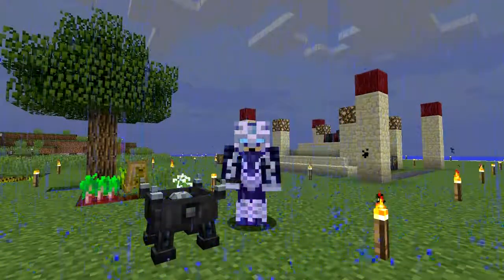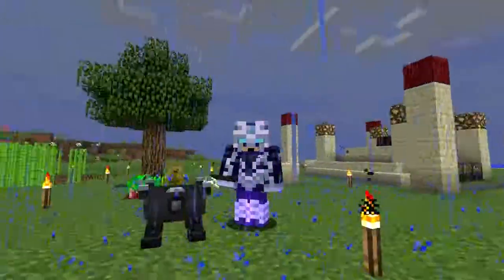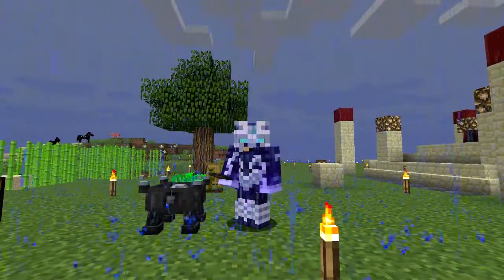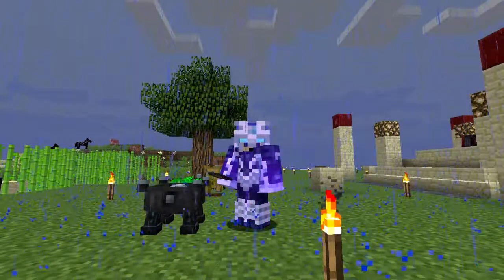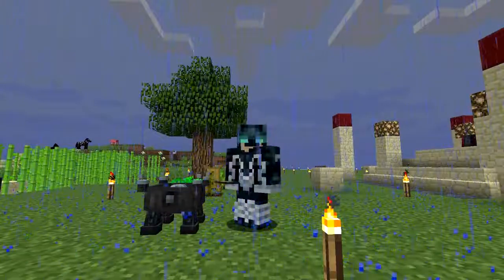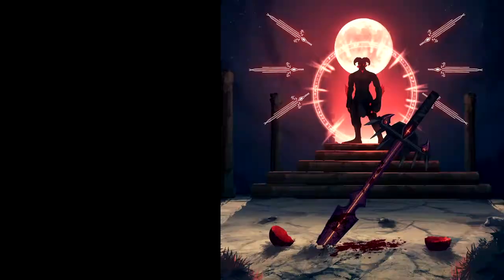One thing we'll be doing soon is the rituals. The well of suffering is a great ritual for mob spawners. One of the reasons I haven't done anything with it yet is we've got an ocean monument behind us — that's a great source of mobs and they're hard mobs, so they give us a lot of LP. I'm just wondering if it's possible to build the well of suffering ritual on top of that and see if we can grind the elder guardians. Until next time, I wish you all the best — bye for now.